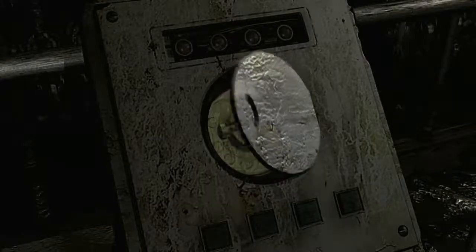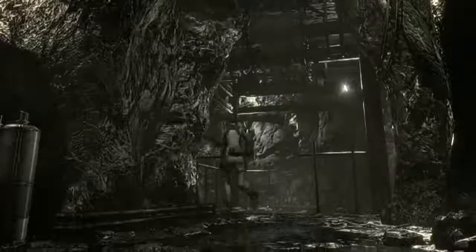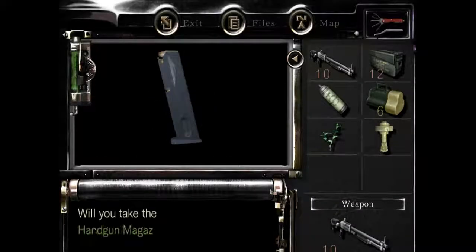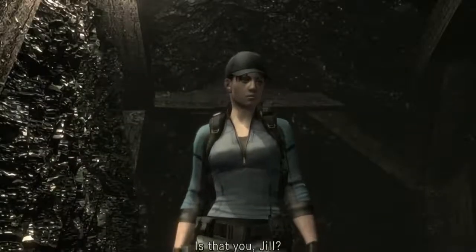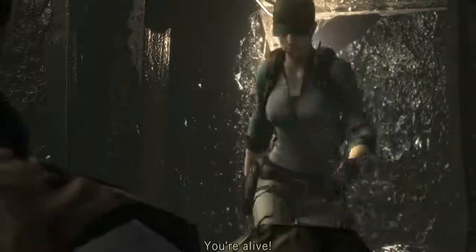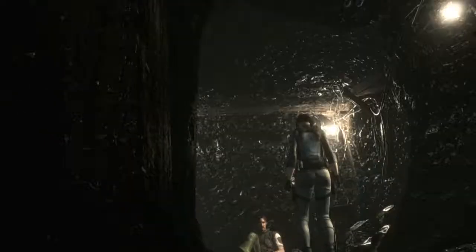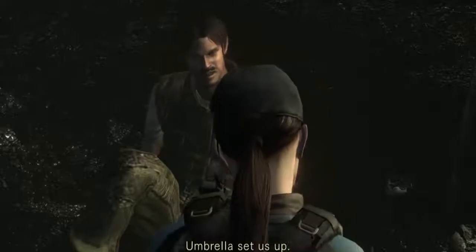So this is where we need the shaft for — let's take it. I need to find the other part of that so that we can use it. And we meet the last member of the Bravo team — Enrico, he's the leader of the Bravo team. 'Are you with anybody, Jill?' 'No.' The STARS are finished. Someone is a traitor. Umbrella set us up.